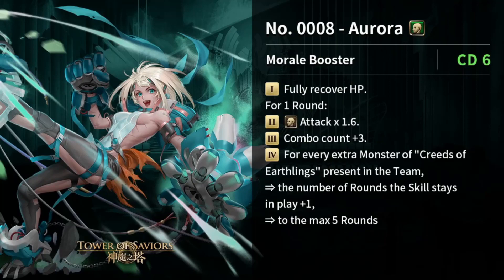Next we have Aurora, which is an earth human card at CD6 as well. Number one: fully recover HP. For one round, human attack times 1.6, combo count plus three. And here's the key part — for every extra Creed of Earthlings monster present in the team, the number of rounds stays in play plus one.